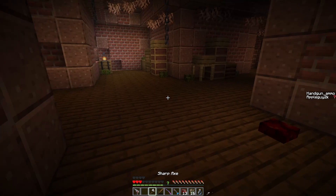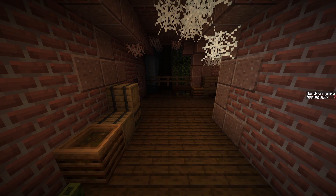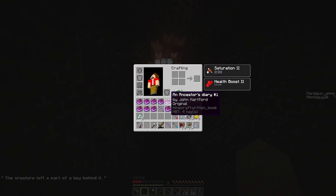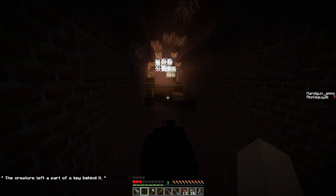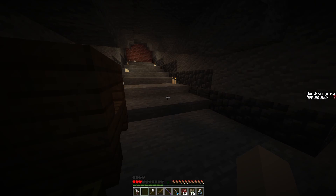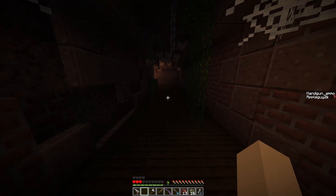I didn't go through this hallway. And the music cut out. Should I try and make this jump? The creature left part of a key behind with it. I haven't the foggiest idea what I've just accomplished. I have half the key, so I'm leaving now. I have two parts of the key, which is cool. I just have no clue what I accomplished in this section of the game.